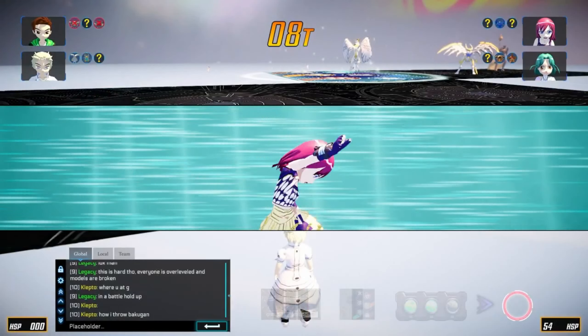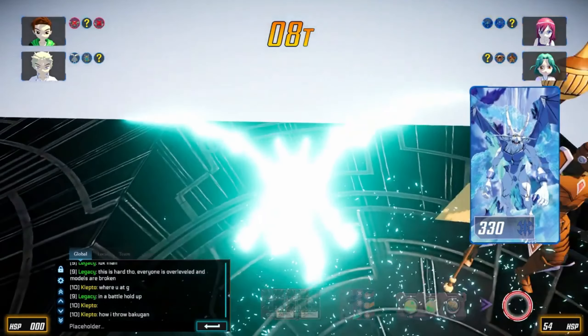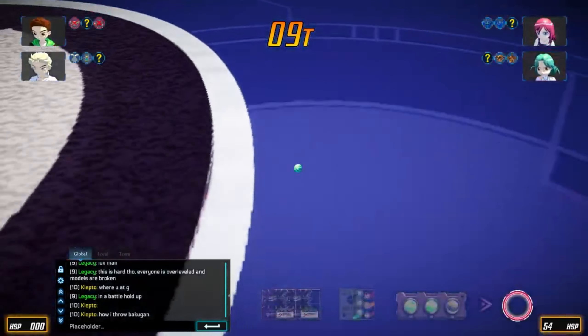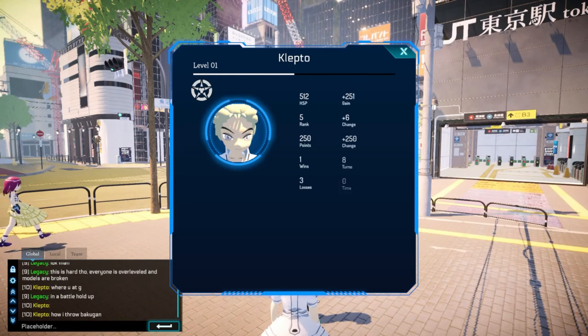Another thing that caught my eye is that you and your party members can throw Bakugan on the same cards without the use of ability cards. This definitely adds a whole new depth to everyone's strategy in double or triple battles. It may seem pretty overpowered to just 2v1 everyone, but you could also use trap gate cards to do a two-for-one, so it'll be interesting to see what strategies people come up with.